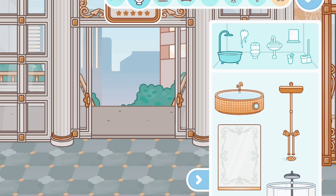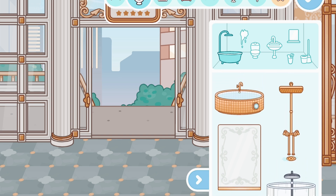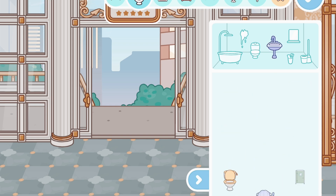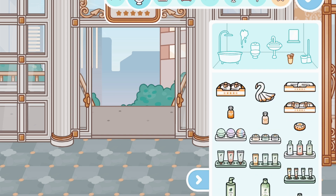We have a little jacuzzi, a gold jacuzzi, a new gold shower — which looks like the modern mansion one — and of course the shower glass. For toilets we just have a gold toilet, and for sinks we have a really cute fancy one that definitely fits the theme. We have one new mirror — so pretty.